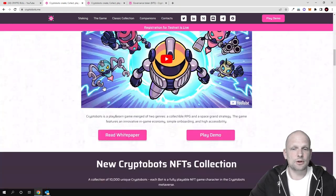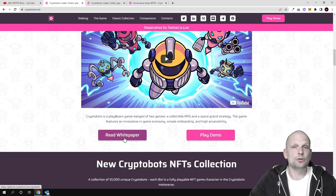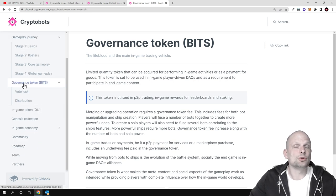Now let's go to their whitepaper. If you scroll down, you can see a video demo of how the game will look, or you can read the whitepaper. Inside the whitepaper, on the left-hand side, you will see all different information about the game. We covered the gameplay journey in my previous video, and today we are going to cover the two tokens involved in this project.